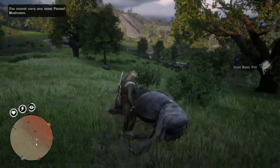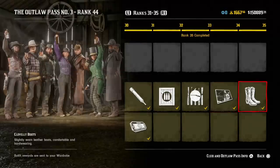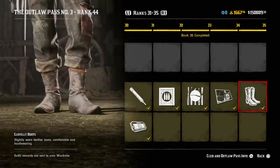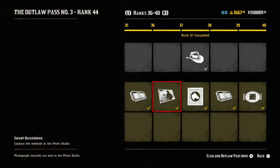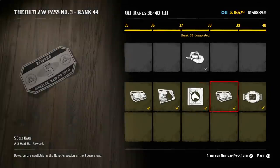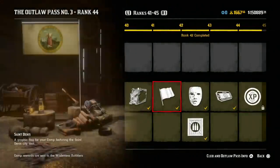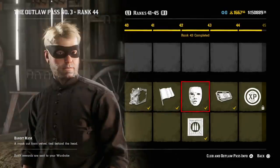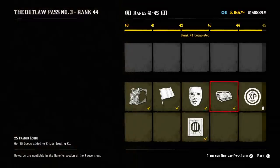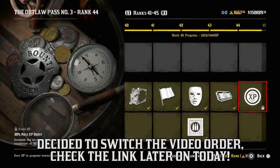Outlaw Pass number 3 is up next. The Wheeler, Rossin and Company Club Outlaw Pass returns with a host of special new items to unlock. As always, the club membership is free and automatic. As you progress through the club ranks, you will unlock more perks along the way, but if you upgrade to the Outlaw Pass for 40 gold bars, you'll get a bountiful assortment of offers and rewards, including access to unique outfits, weapon modifications, camp upgrades, and a whole lot more. There are 80 ranks to unlock with the new Outlaw Pass, available through October 19th. Some players have said this 3rd Outlaw Pass is a scam, so I'll put all my thoughts into that video to help you guys out — the link is down in the description below.